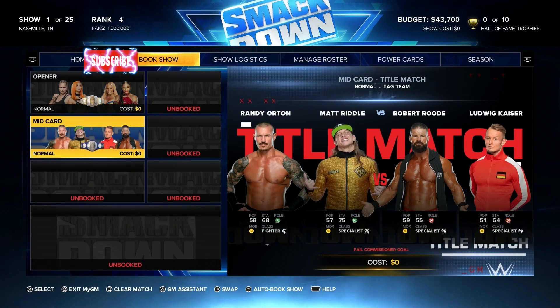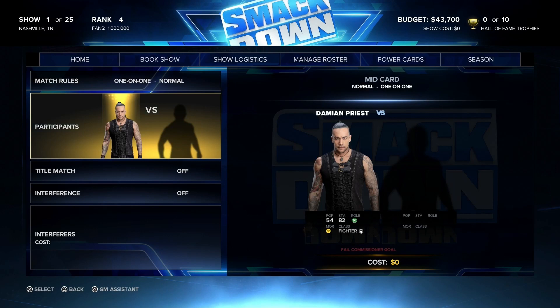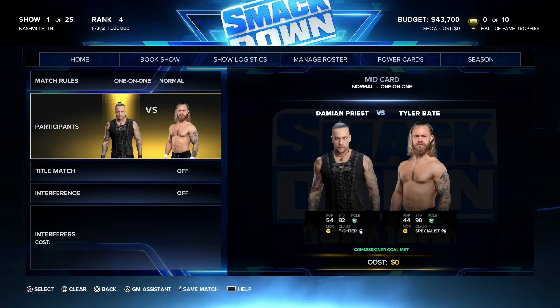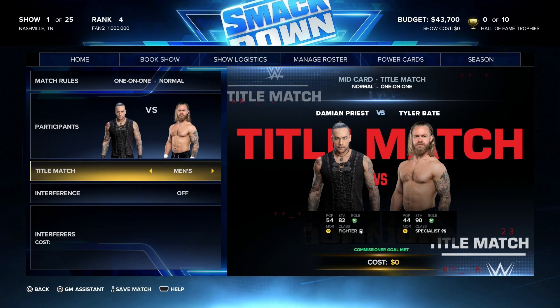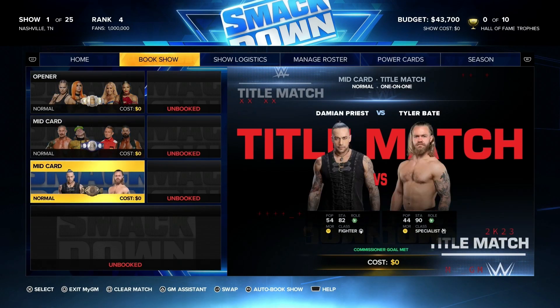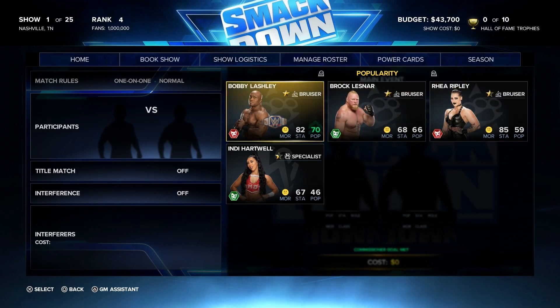So you now have your tag team set up. To set up your intercontinental championship, we are going to go to our unbooked match here and go with a one-on-one. Unfortunately I've only got fan favorites, but I luckily have a specialist and a fighter, so hopefully Tyler Bray and Damien Priest can put on a good show. Once you've got your two superstars, scroll down to title match, scroll over and it says men's title match — and now this is going to be the third title match of this show.